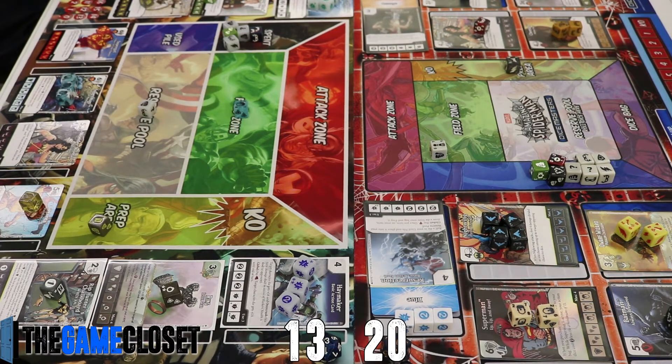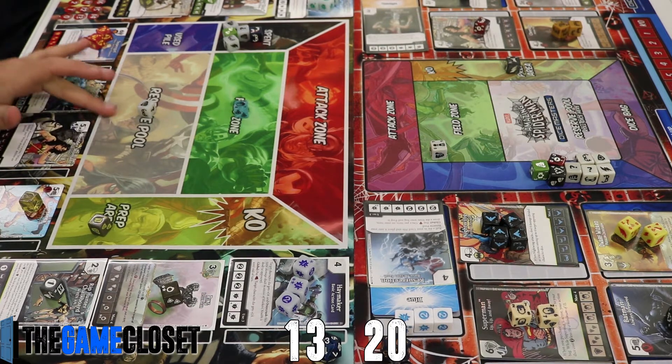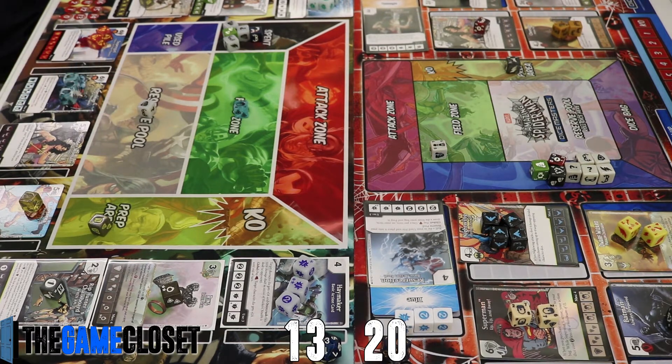We pay and prep over a Lois Lane, which lets our Superman dice get overcrushed when she's in the field, leaving us with one fist and nothing we can really do with it.